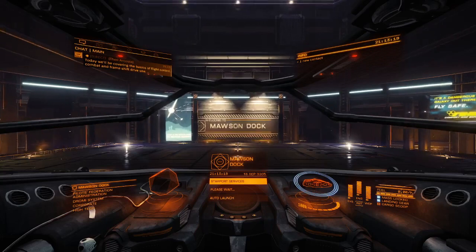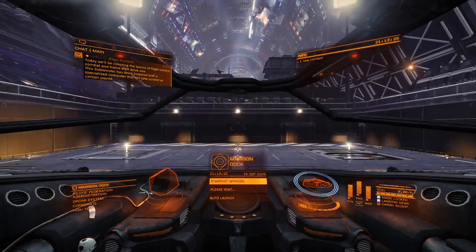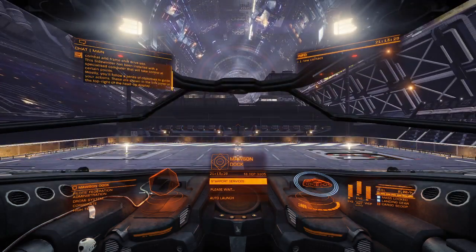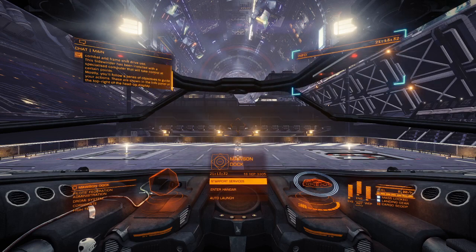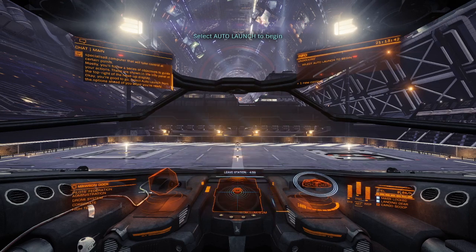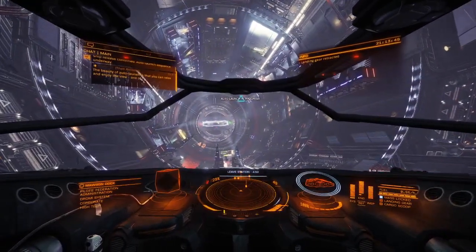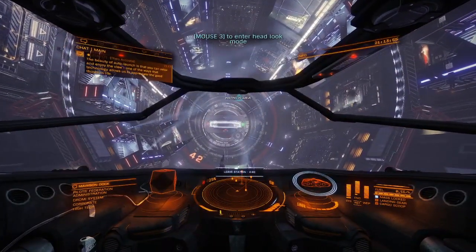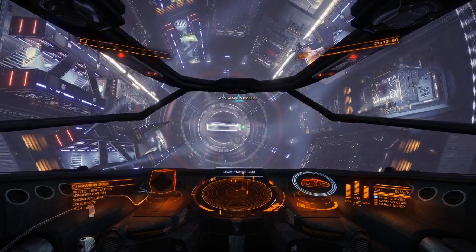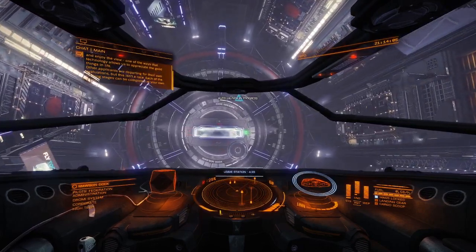'Today we'll be covering the basics of flight control, combat, and frameshift drive use. This Sidewinder has been installed with a specialized computer that'll take control at certain points. Mostly you'll follow a series of objectives to guide your actions — these are shown in the info panel at the top right of the HUD. You're good to go. Select auto-launch from the options ahead of you when you're ready.' The beauty of auto-launch is you can relax and enjoy the view.